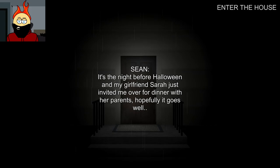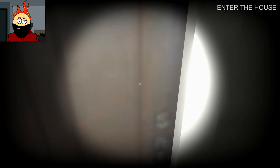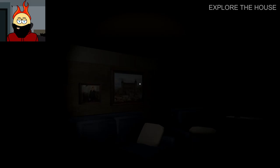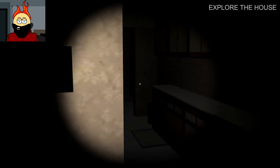It's the night before Halloween — my girlfriend Sarah just invited me over for dinner with her parents. Hopefully it goes well. Okay, so why do I have a flashlight if I'm just going over for dinner? Into the house? Open door. Oh, what's up? Power must have gone out. Okay, so F is flashlight. But yeah, why do I have a flashlight if I'm just going over for dinner?